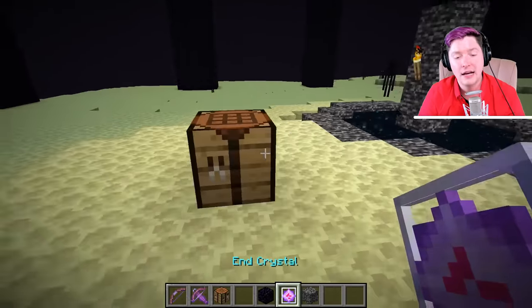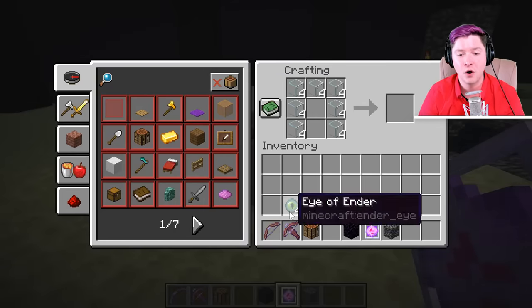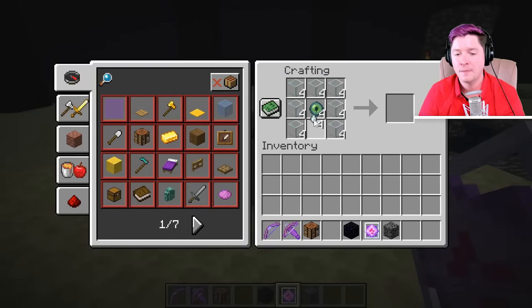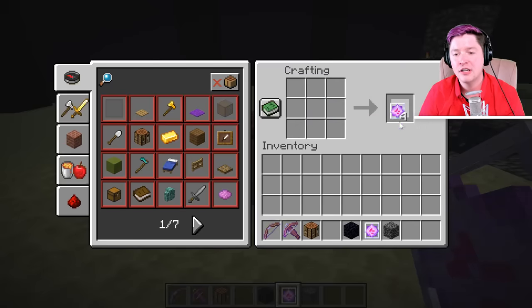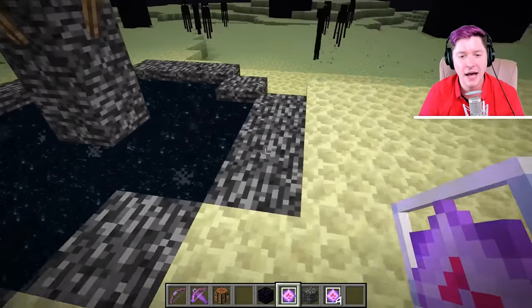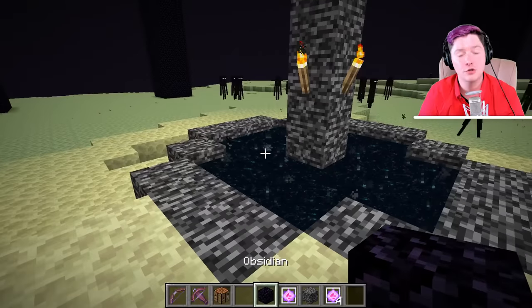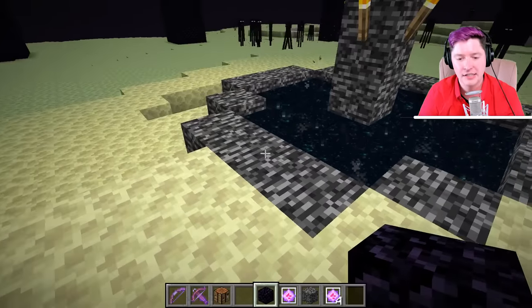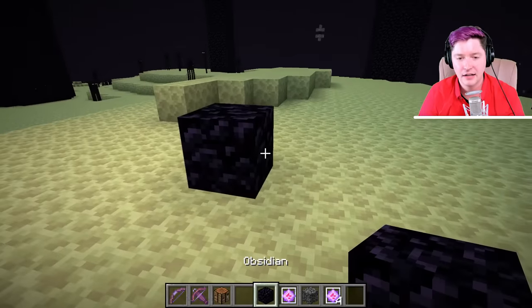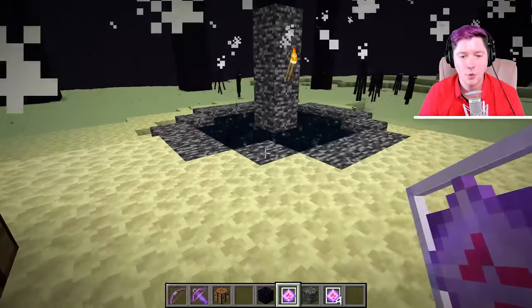Once you make four end crystals — you need to make four — that's why the recipe calls for 28 glass, four eyes of ender, and four ghast tears. You have to place them on this pedestal in each corner. I'm going to use obsidian just to demonstrate, because this is a complicated structure and sometimes it's a little bit hard to tell where you're placing them down.